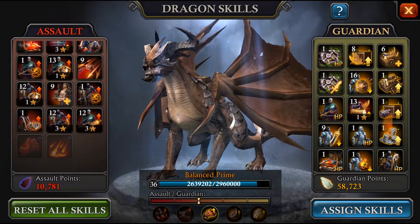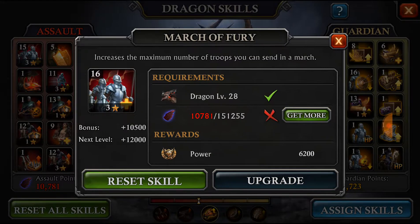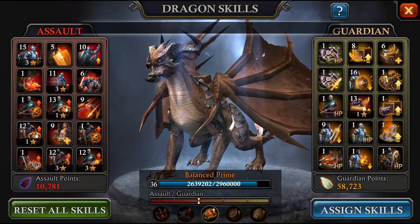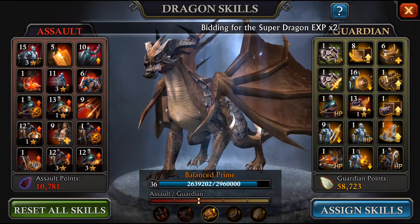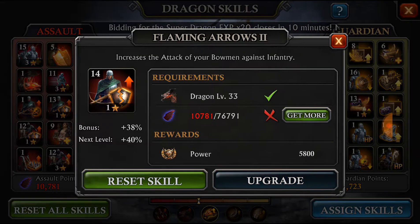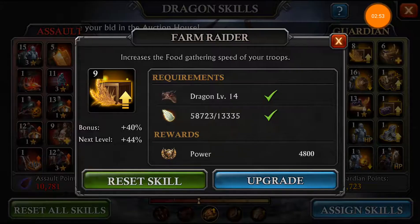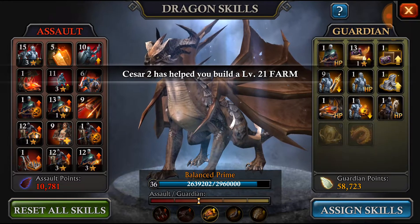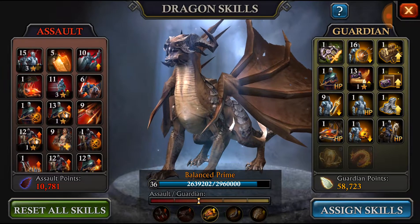These are the dragon skills that you have. You start off with only the first skill on each side. The one on the left is March of Furies — it gives you troop capacity. The two sides differ: Assault is more for attacking, where you can get bonuses like infantry versus bowmen. Guardian Power is more defensive — for farming, food gathering speed, the amount of resources troops can carry, and defensive bonuses like defense against infantry versus cavalry.